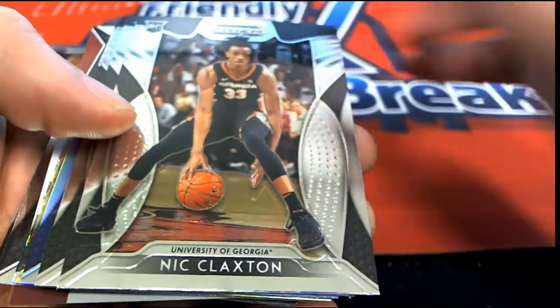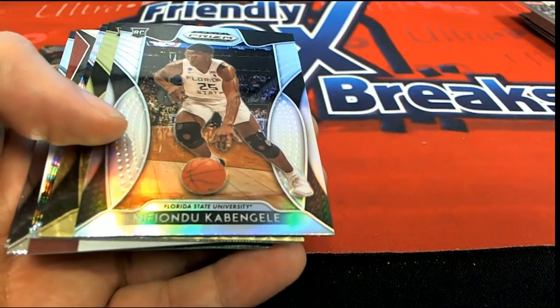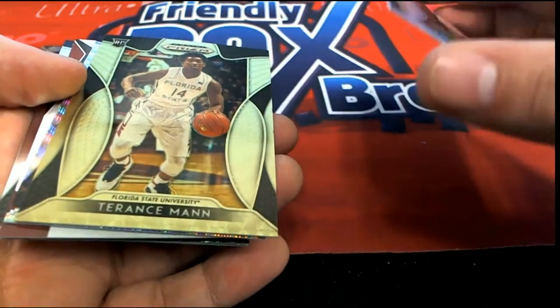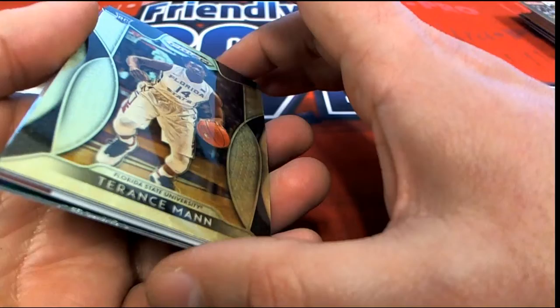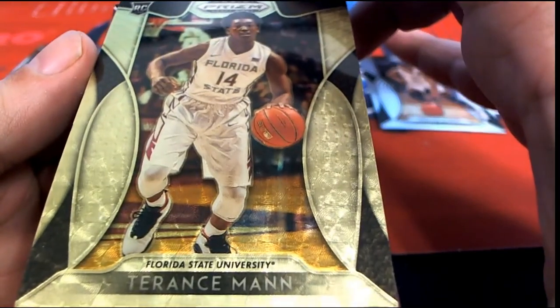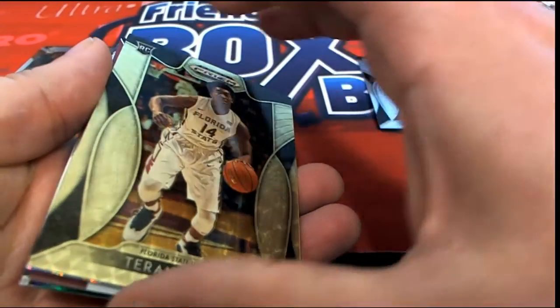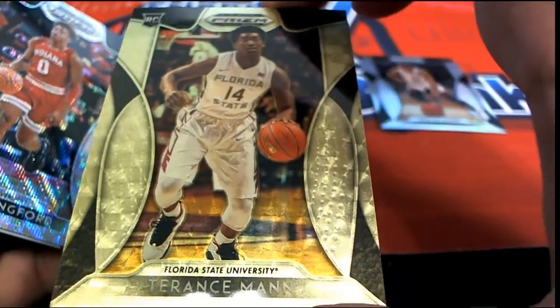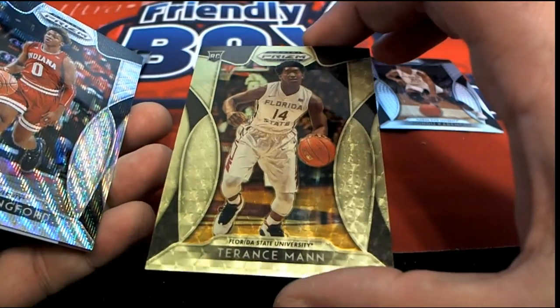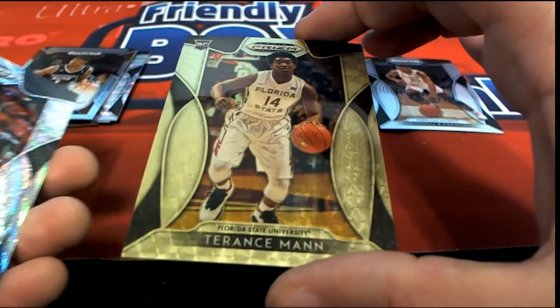Here is another stack — what is this? There's a silver. It looks like a one of one. I told you, I'm going to hit a one of one tonight. I want to hit a one of one tonight. I think that's what we stumbled on. A Terrence Mann — it's a two of five. Wow, very nice. That's an awesome Terrence Mann rookie. Sweet hit coming out of the pack rip. Number 2/5.